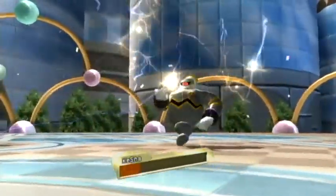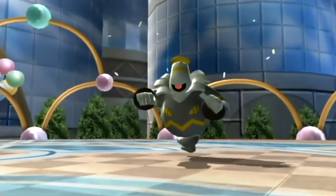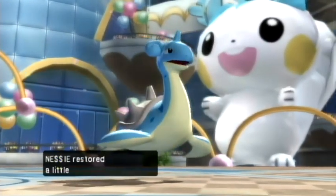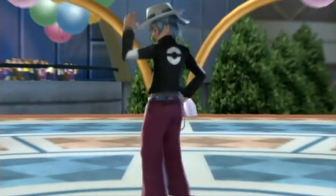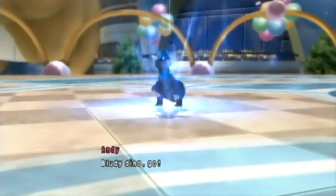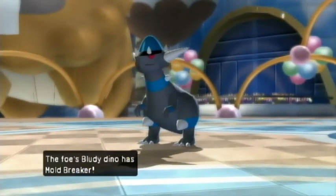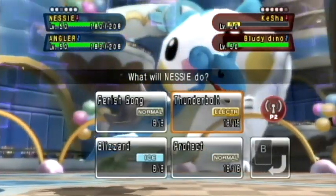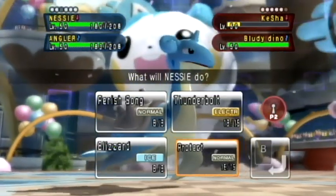Nessie uses Thunderbolt, but it's not enough to take out this Dusknoir, and now it's at low enough health that Pain Split is actually going to do quite a bit. It would be really nice to have a Taunter on this team. He sends out his Rampardos, which I think has been in almost every single battle I've had against this guy.